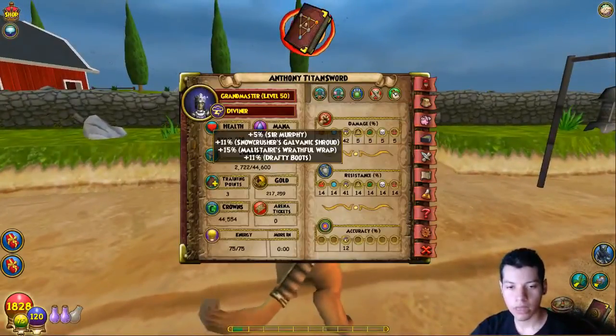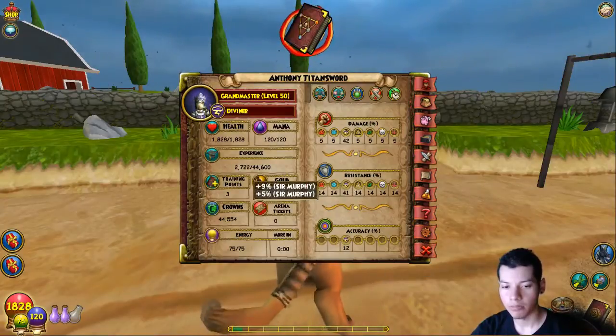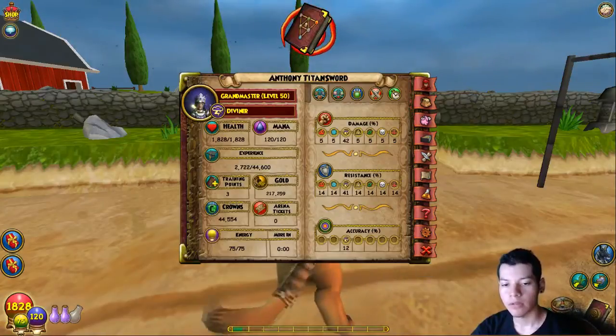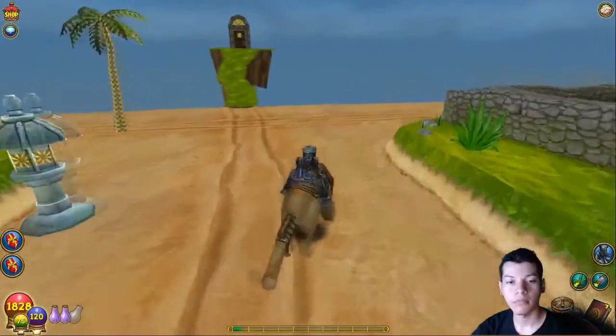Alright, so I now have 42 damage for Storm, 41 resist, and 21 accuracy. For every other school, I have 14 universal — and that's from the pet. The Paingiver also gives me 5 more on the damage part.